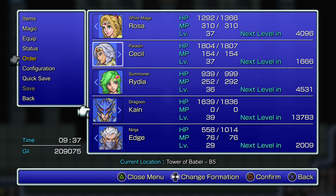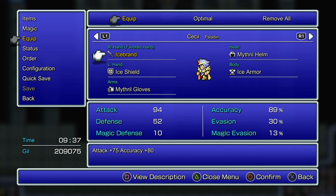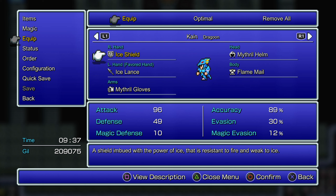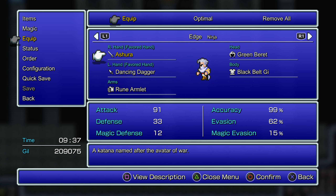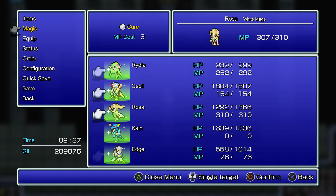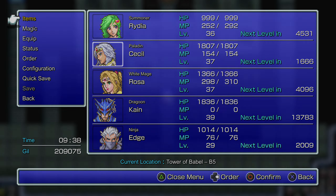Let's get Cecil going. With Rydia, she remains the same. Cecil, let's get you on the Ice Brand — though I do mostly plan for him to not be using his physical attacks. Gotta be strong against fire, not worried about being weak to ice. Mithril Staff — that'll be good for you, Rosa. Kain is good. Edge — I don't think I really need to do anything with him. I suppose I could give him the Boomerang, but his weapons don't really matter coming up here. What does matter is HP, so let's top that off for everyone. I think we're good to go!